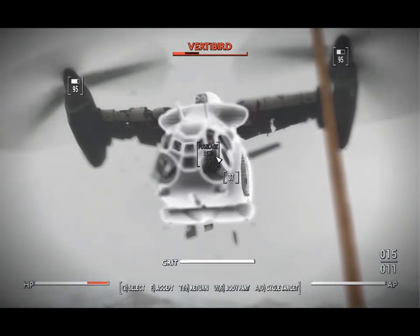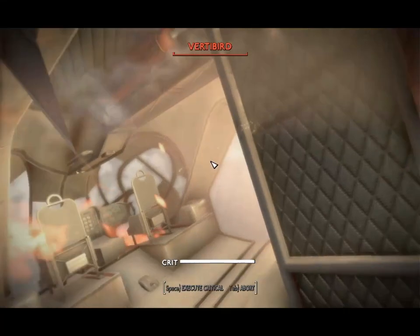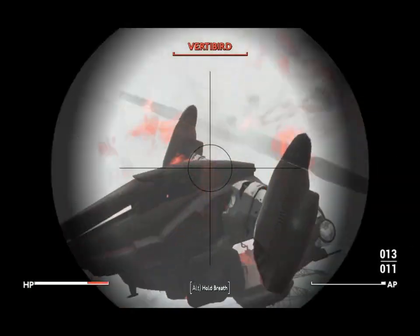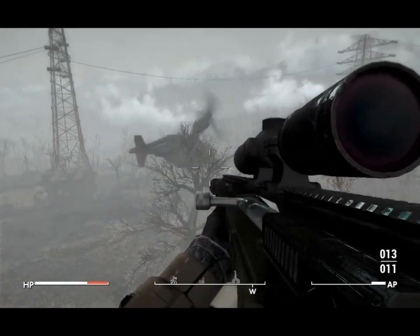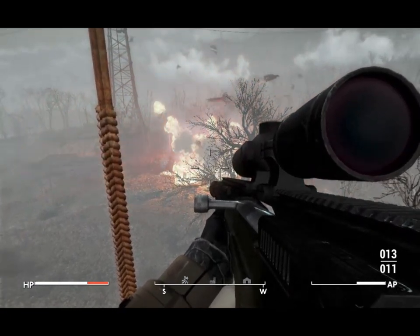Find these at higher levels on gunners, raiders, or vendors, or craft the ammo yourself in the chemistry station under the PTRS-41 tab. Trust me — one shot and you'll understand why I call it an extinction-level weapon.